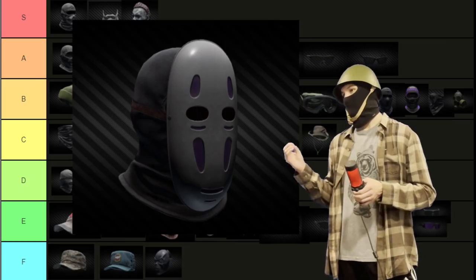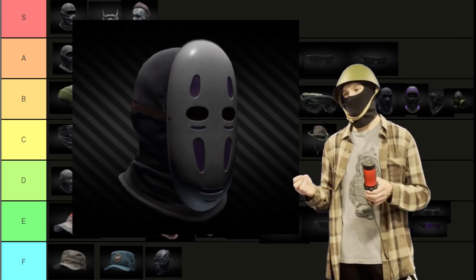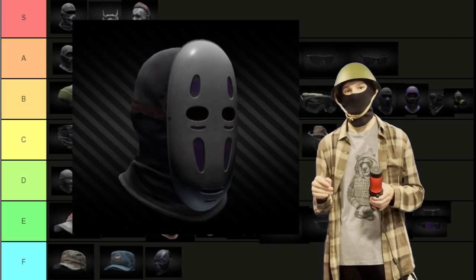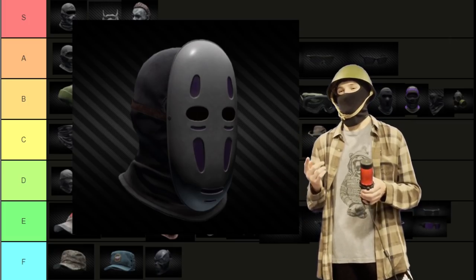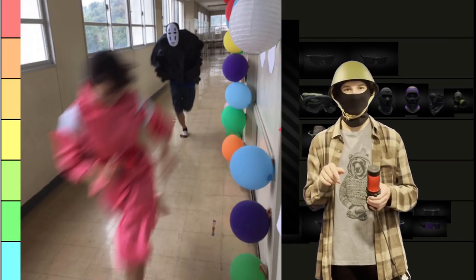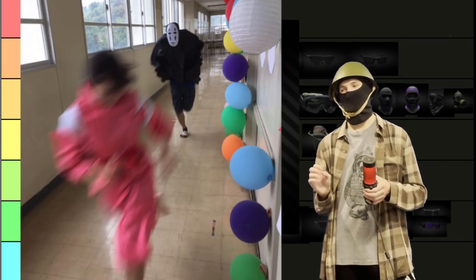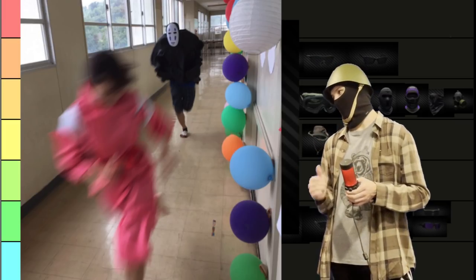And then we have the Spirited Away mask. The reason this is S-tier is because when I was stomping through Factory using a Saiga 12 and I was wearing one of these, it really felt like this picture right here, and this picture is one of my favorites on the internet. It is too beautiful. Automatic S-tier.